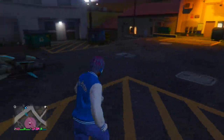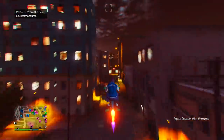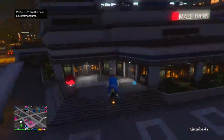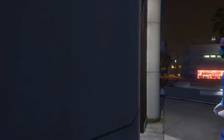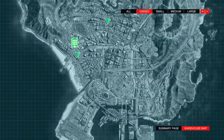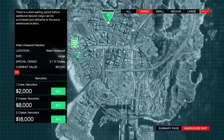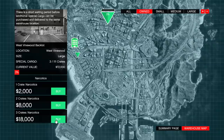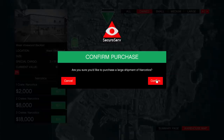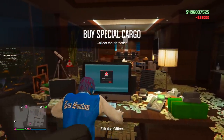Exit your warehouse, get any vehicle, and make your way over to your CEO office. You should have started the mission at the special cargo warehouse closest to your CEO office so you shouldn't be too far. Go inside your CEO office and sit back at your desk. You're going to notice the one we just did has a three-minute wait time, so now go to your other warehouse and source three crates for that one.